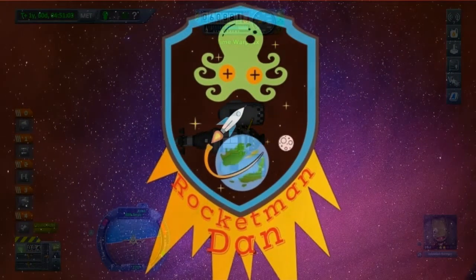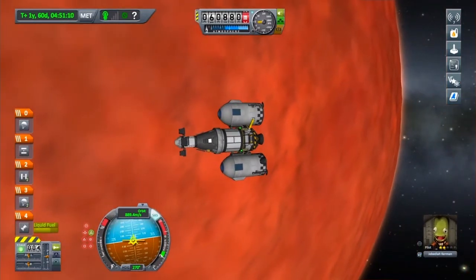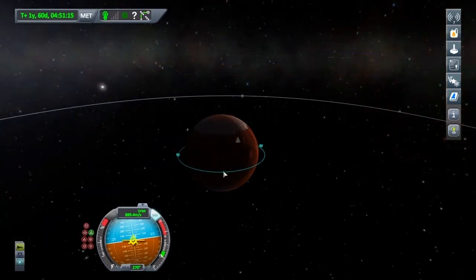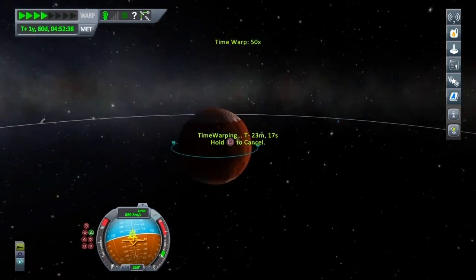Hello, this is Rocketman Dan and today we're going to be landing on Doona. It's quite simple really — we're going to go onto the map screen and walk round to the dark side, so when I start my retrograde burn we can land in the daylight.